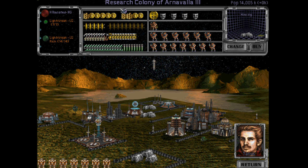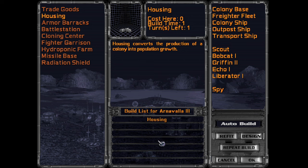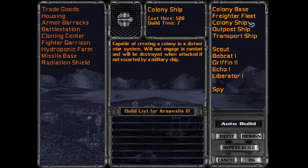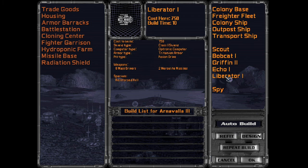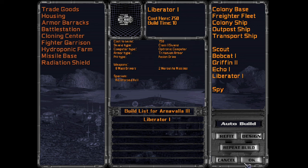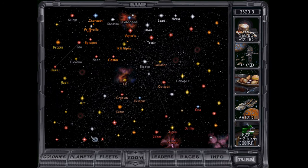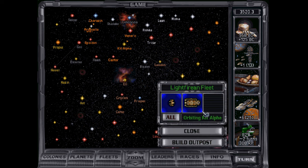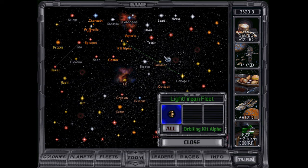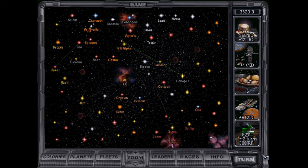Done as well. You're the home world — the home world should pretty much always be building something. Build me a liberator again. It should need a new colony ship here eventually. Outpost fleet, head over that way. The scout should go over that way too.